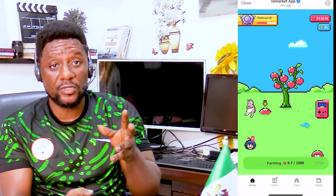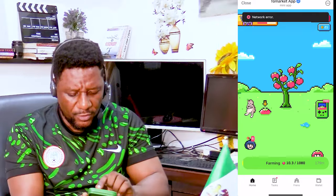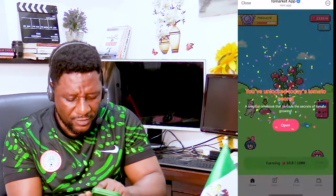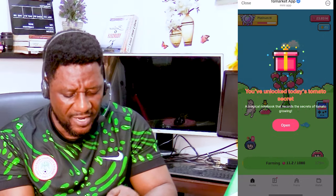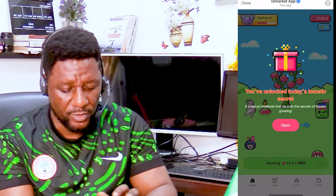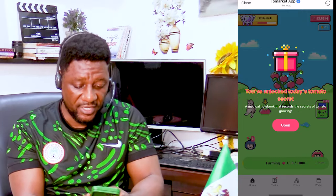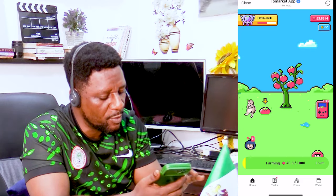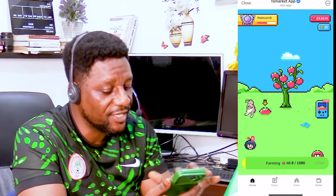There is another free tomato source that gives about 2,500 free tomatoes. You have to tap the cart that is just seated there — tap it and boom, it opens up, giving you 2,500 free tomatoes. This is the tomato secret chest you have to open every day. Tap the cart two or three times and tap the orange popping up two or three times as well before you get the stash. They change it every other day.